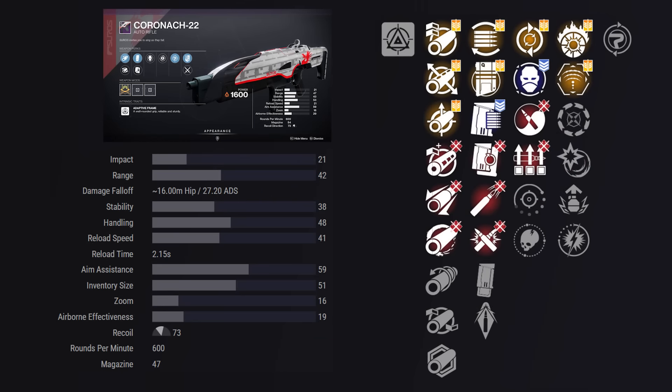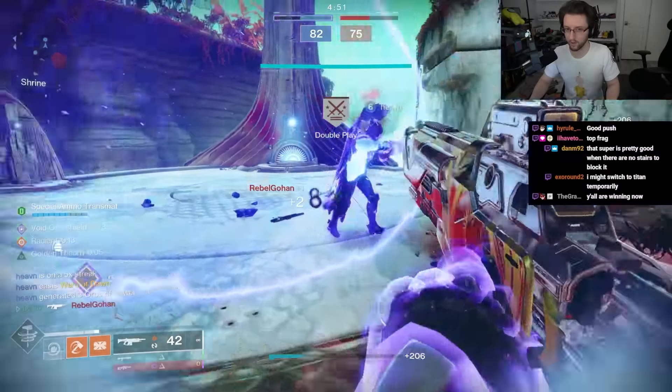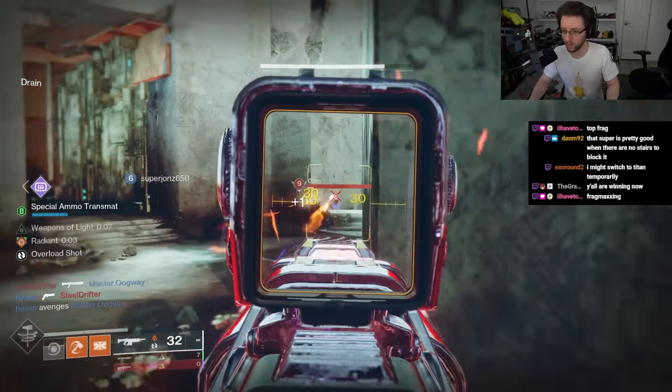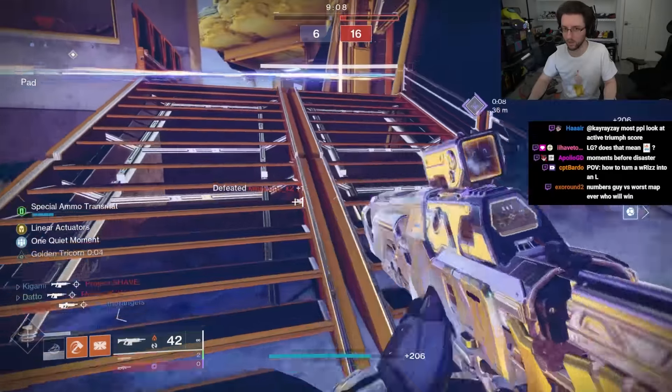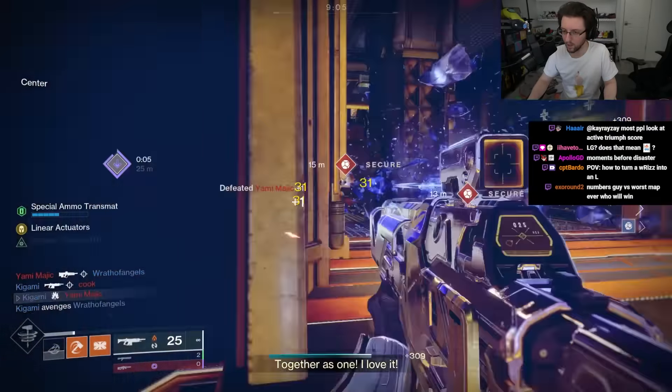I think Koronok 22's first column perk choices are a bit weaker in the PvE world — the best thing it has is Feeding Frenzy, which isn't anything remarkable. It also has much weaker stats overall compared to the Summoner, although the base recoil direction is a bit better. When it comes to PvP, they're somewhat comparable in god rolls. Zen Moment and Target Lock is a great combo on Koronok 22, especially for controller players. The Summoner can also get Zen Moment and Target Lock, which is considered a decent roll, and it can be earned in Adept form, giving access to Adept mods.